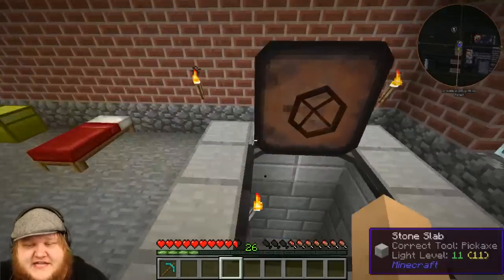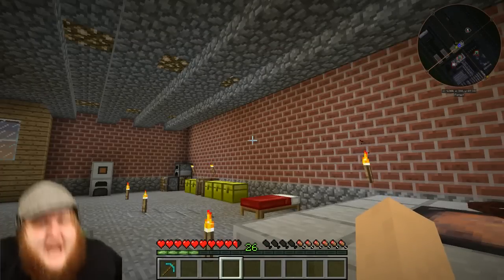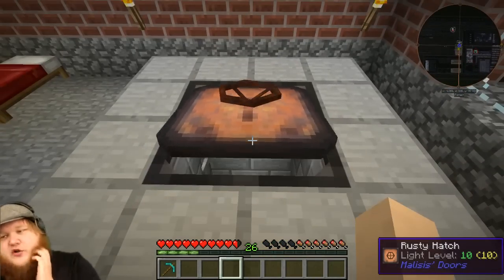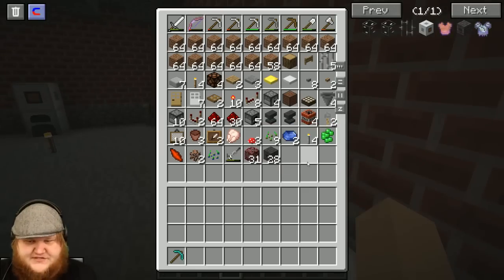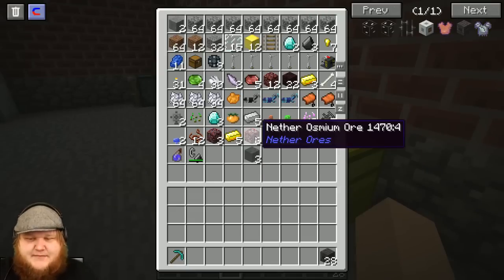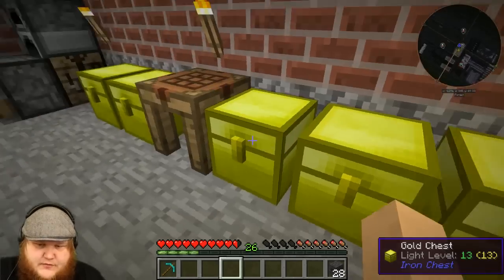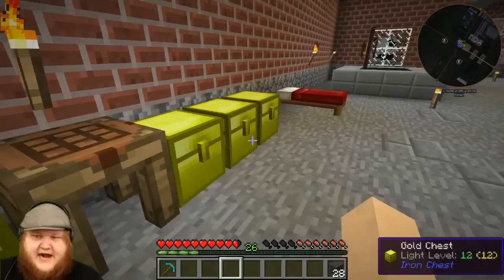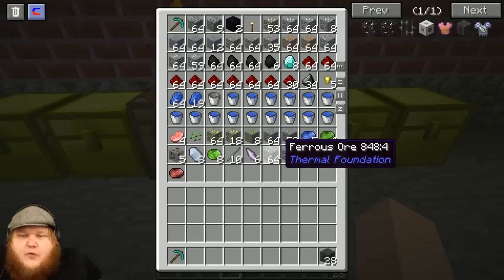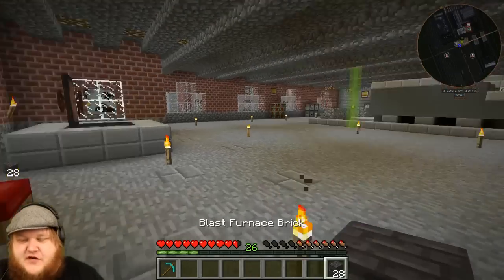In the last episode we were in the Nether and we were supposed to be getting blast furnace blocks. Well, I got our blast furnace blocks, and I also got us a bunch of turtles and some more ore. There's the blast furnace blocks, and the ore is in here — we got some omnisism, some nether brick extra. I got some pig iron ore too, so that's cool.